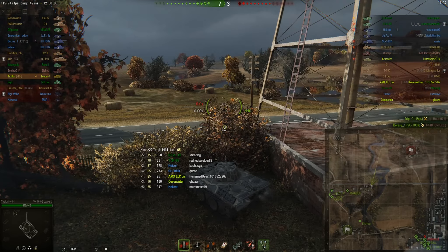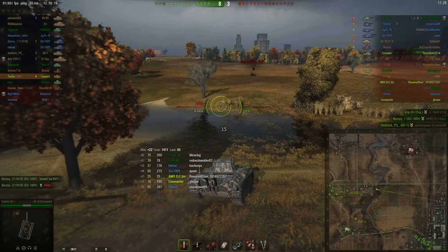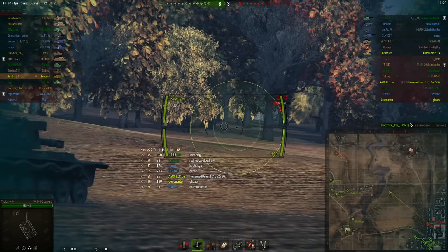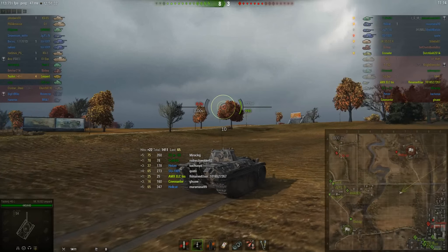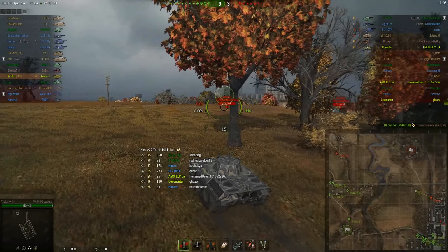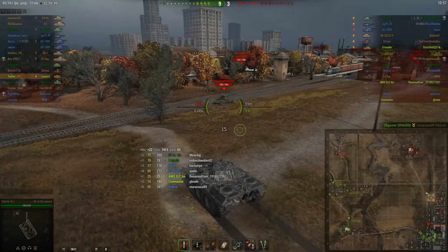Darn, somebody else got a kill, so I'm not going to get all 15 — oh well. I'm going to try to push up the middle and see what I can see. I know at least two of their TDs got pushed backwards over here, so there should be a good split up here I can exploit. Checking out to see if I can shoot the 3001 as I go — I guess it's actually the heavy 3001 heavy. There's the Hellcat dying, and here's the Bishop — time to come in on the Bishop. I don't expect him to be looking at me — and he's not.